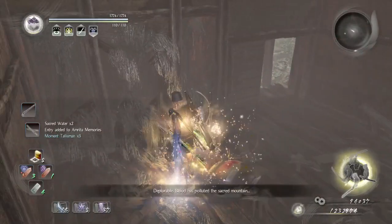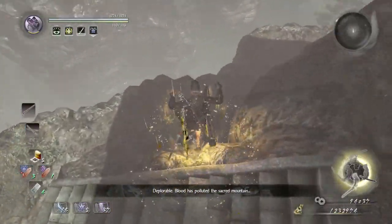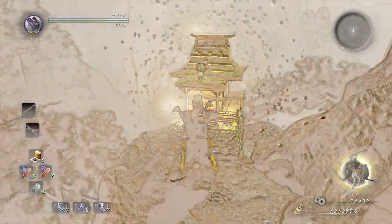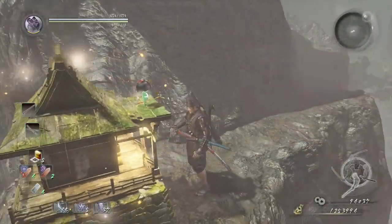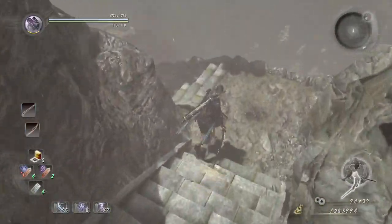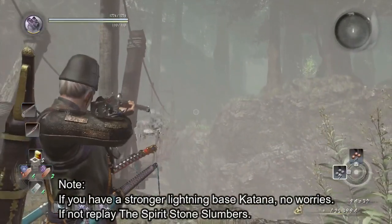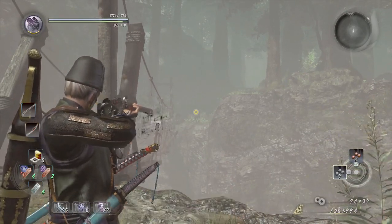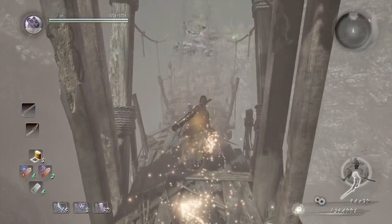We're going to loot this corpse, and then go to our right because right here is where you'll find the second shrine — I'm just going to use it as a checkpoint. We're going to switch to our Raikiri, and I hope you have it with you. Then we're going to use our matchlock to take down the Revenant that's all the way on the other side, so that he won't be throwing any firebombs at us when we go across the bridge.